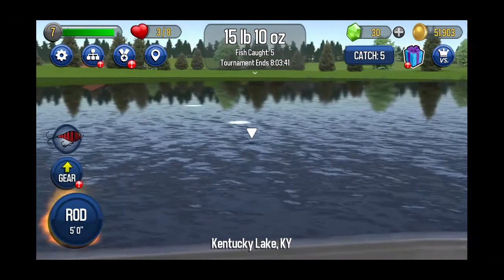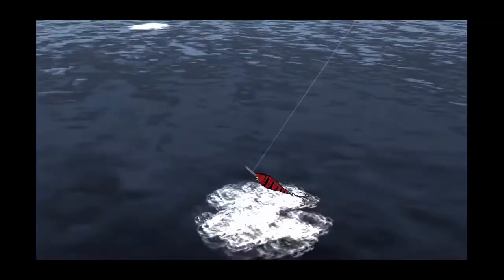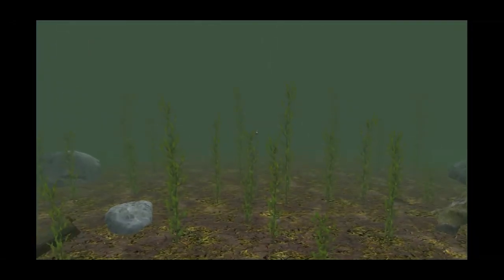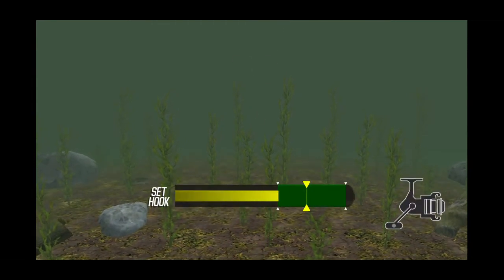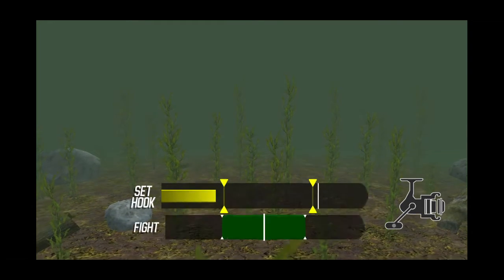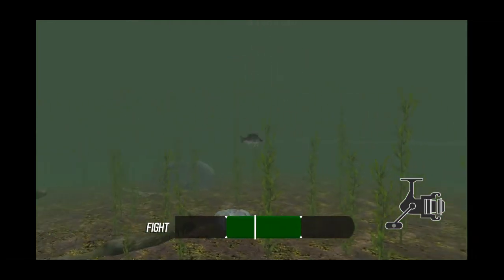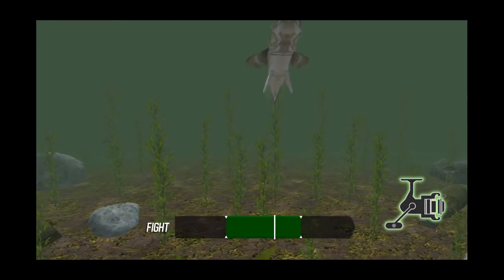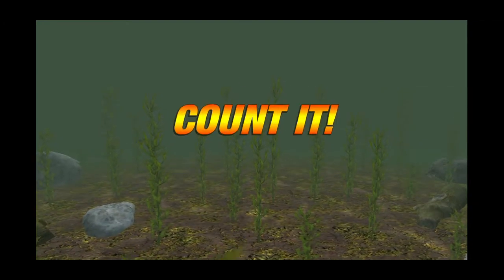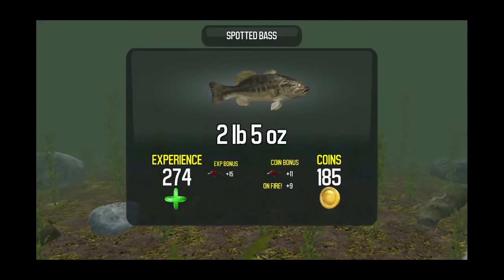Remember to cast it — just put your finger on the screen and go up with it. Stay in the green. Come on, be a big one. Look at him jump! Got him — 2 pounds, 5 ounces.